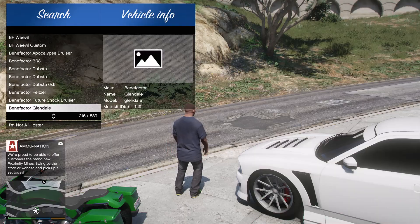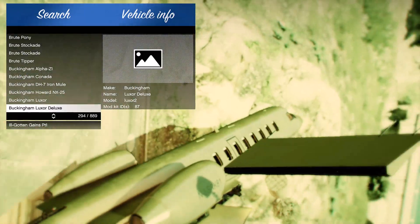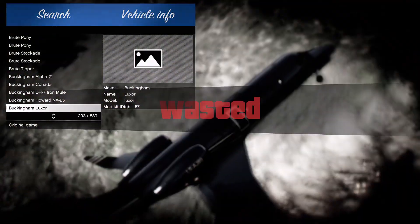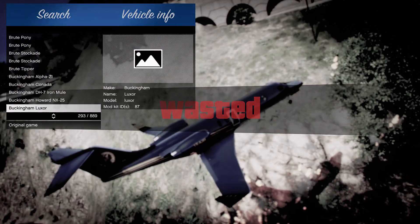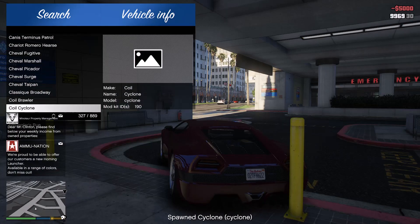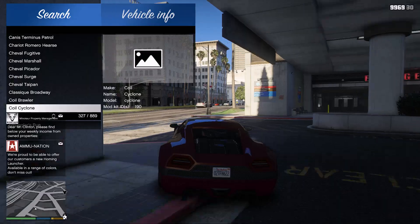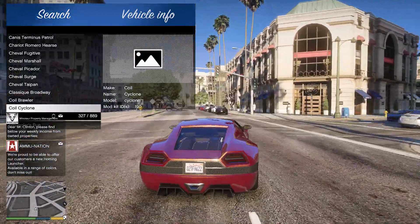Now scroll down and select the vehicle you want. There are 889 vehicles available. I'm going to select one of these vehicles. A jet has been spawned, as you can see — the vehicle has been spawned successfully.